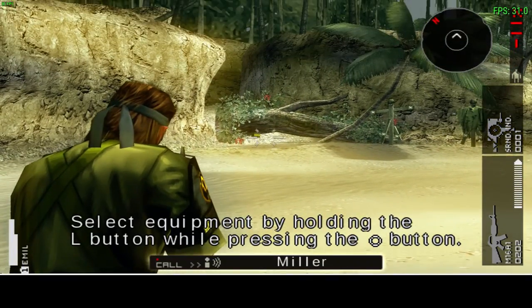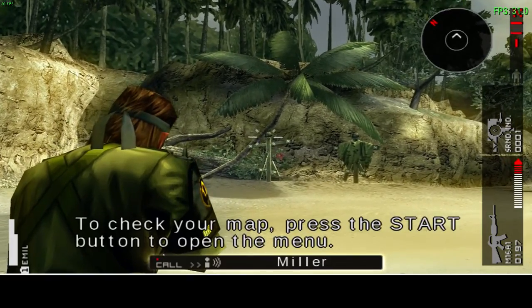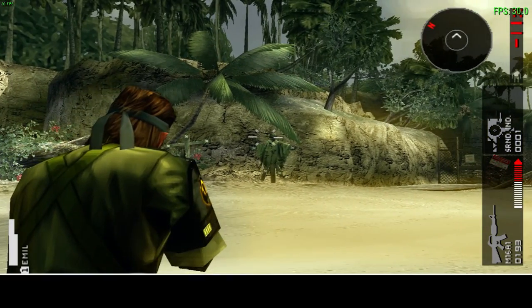Select equipment by holding the L button while pressing the circle button. Press up to check your mask. Press the start button to open the menu.